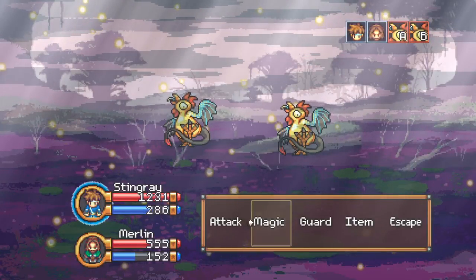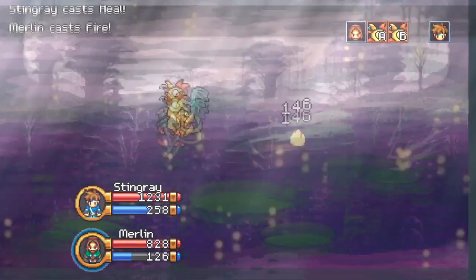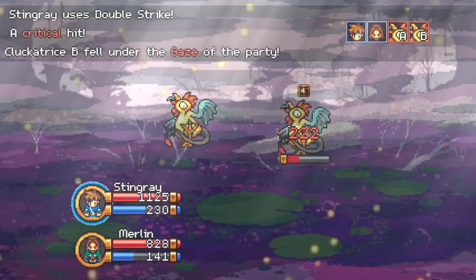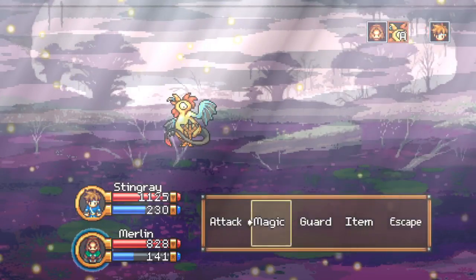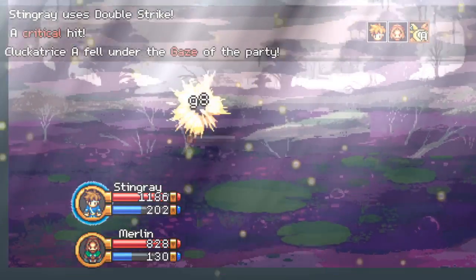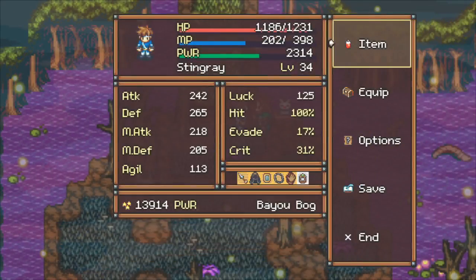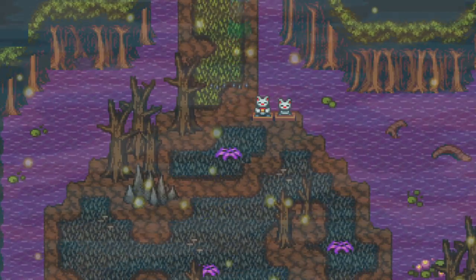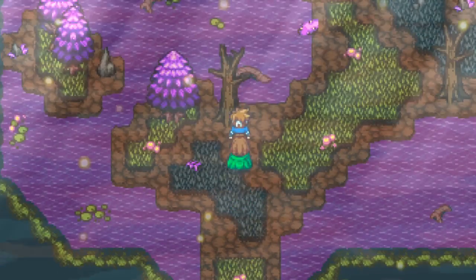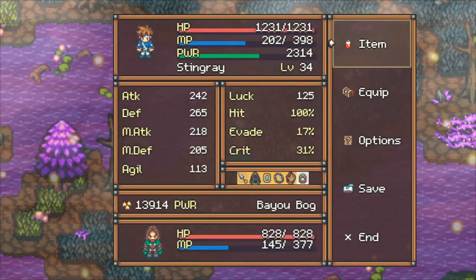Let's put the other cat statue there and lower the barricade. One step away and we get hit — going to heal him again just to top him off. These Cluckatrices are not too bad, we can take them out pretty quickly. Not sure Merlin is going to heal up his mana in time. He had 130, let's take a few steps and see — oh, now he's at 145, so it does heal, maybe every few steps.